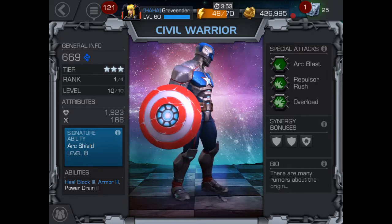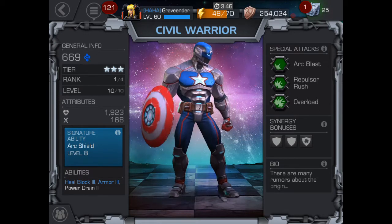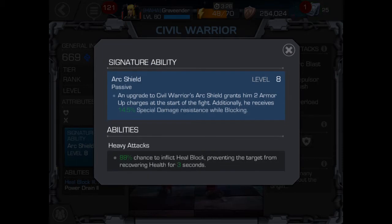It's just really phenomenal, but that's not even the best case scenario for him. He has so many more abilities within his ability screen. Arc Shield: an upgrade to Civil Warrior's Arc Shield grants him two armor up charges at the start of the fight. Additionally, he receives 14.5% special damage resistance while blocking.